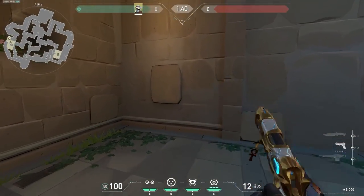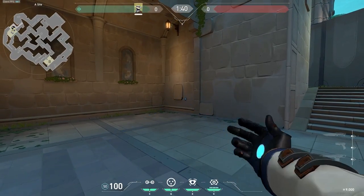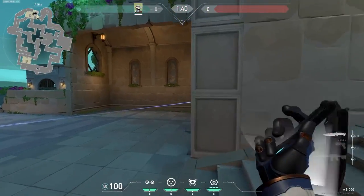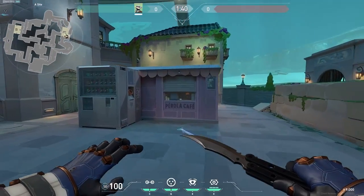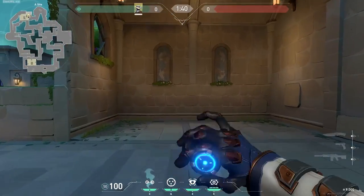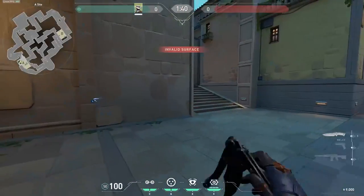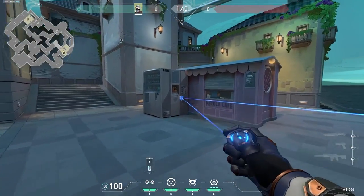There's this stone slab on site — if you aim at the bottom right corner of it you get a pretty nice tripwire that covers a lot of site. Anybody who wants to push here is going to get pinged by the tripwire, and anybody pushing back site will also get pinged. So it's a good tripwire and can be a variation to the default tripwire people put here.